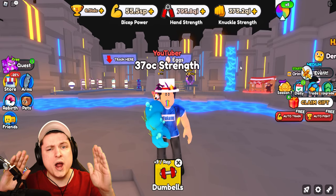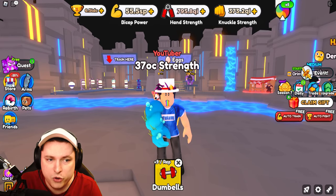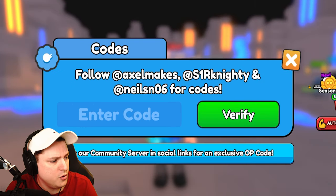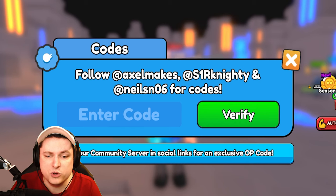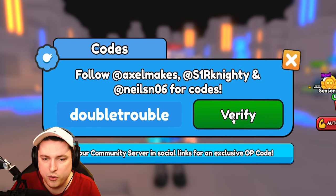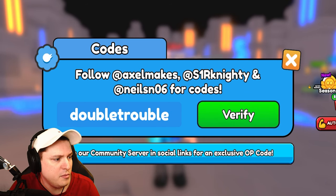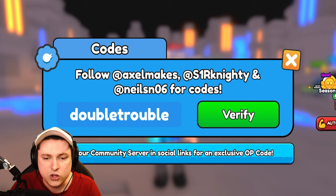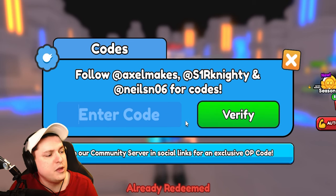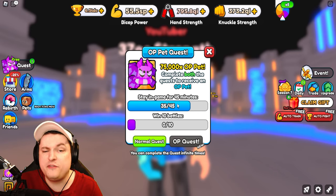We've covered the new wearables and the new double enchants. Now let's go to the store and put in a brand new code. Use the code 'double trouble' to get a 3x boost for 9 hours, which is absolutely awesome. If you missed the last code, it was for 3x boost for 4 hours. Pretty generous codes this time around.